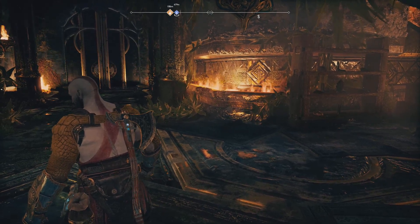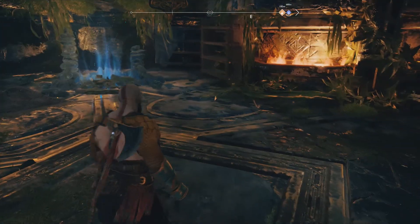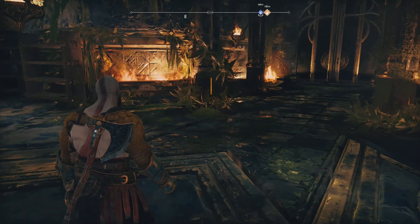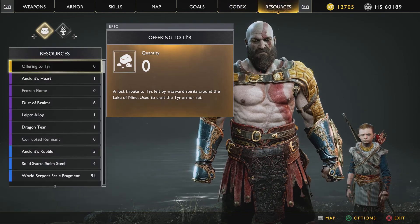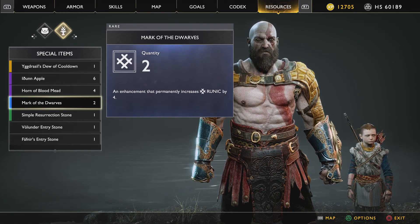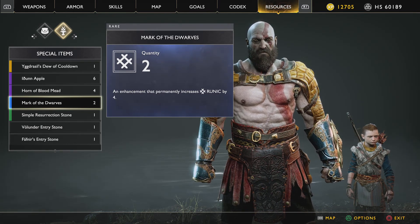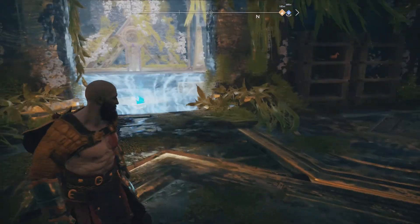Hey, welcome back everyone to another let's play for God of War. So I stand corrected — I was actually looking for the mark of the dwarves that Brock put on the Leviathan Axe. When I reviewed my last video in the resources tab under special items, it was right there and I totally missed it. There's an enchantment that permanently increases runic by four, quantity two. There you have it.